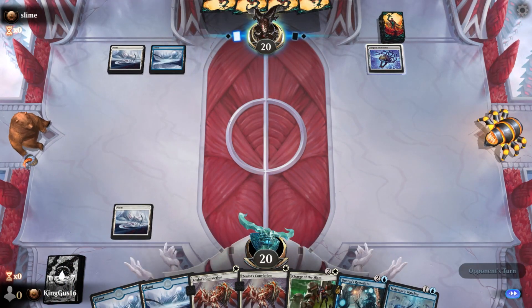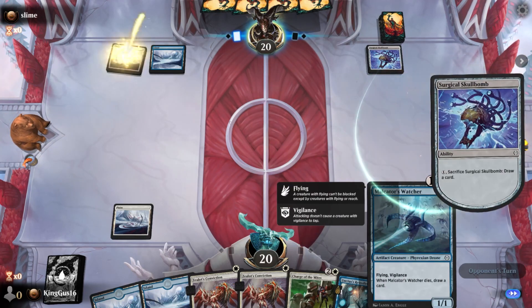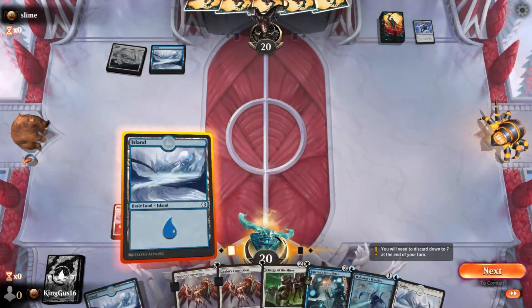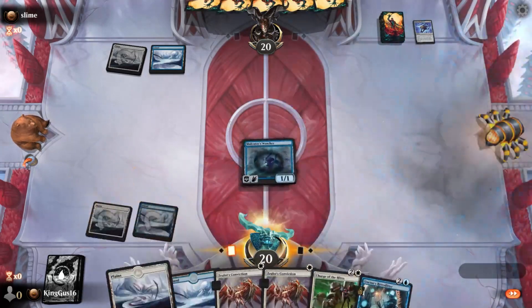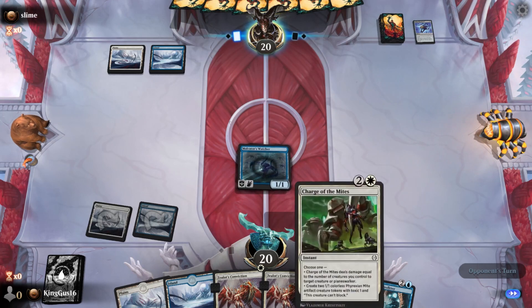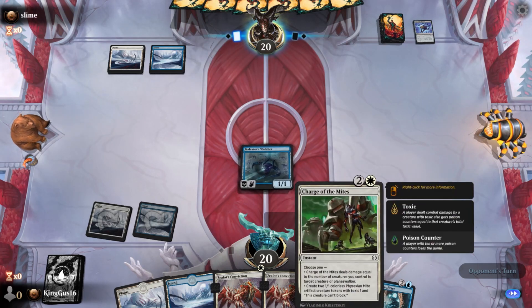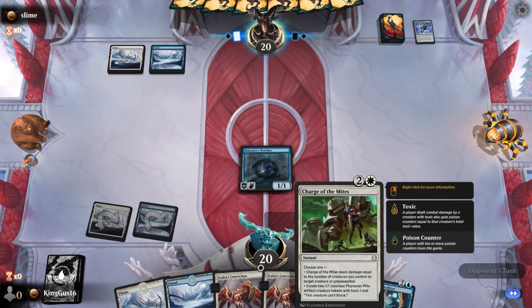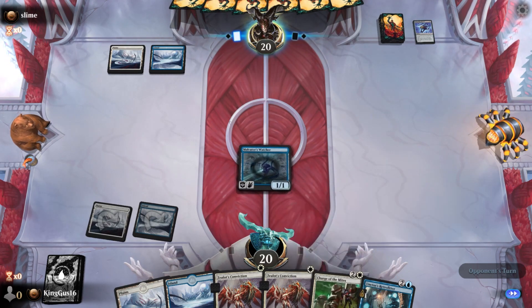Is Malicator's Watcher a creature? Okay, yep - flying vigilance, dies - draw a card. Perfect. You're gonna drop a blue and play that boy. Yep, you're charging the mites next turn. Yeah - create two 1/1s. Do I play it on my turn or his turn? You can play it on his turn.